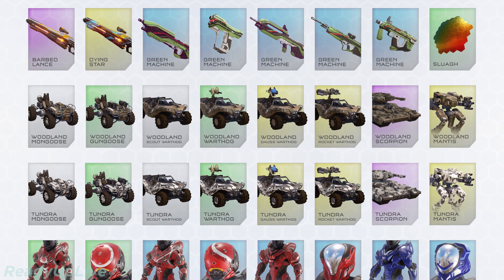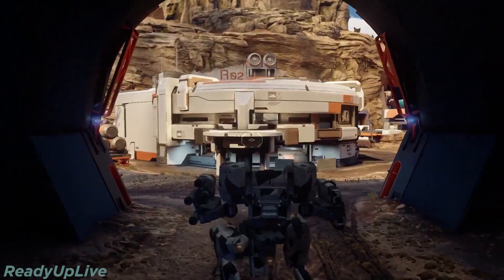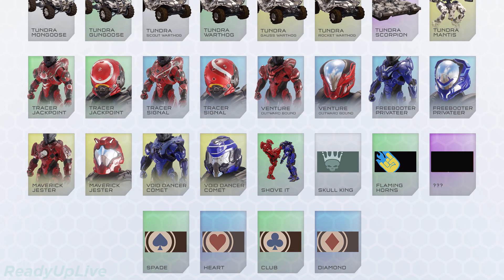We also have two new types of vehicles: woodland and tundra. It's going to be interesting seeing how these perform, although tundra definitely looks very cool. More mongooses for you to use. We also get some new styles of armor. I noticed before there was previously only one Void Dancer set of armor, so now there's at least two — Void Dancer Comet. I really like the body piece; it's a very unique looking helmet and I'm pretty excited to get it.